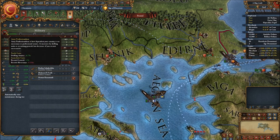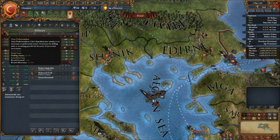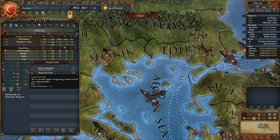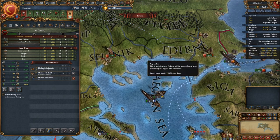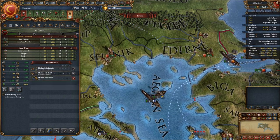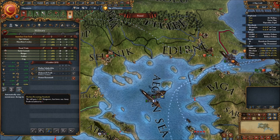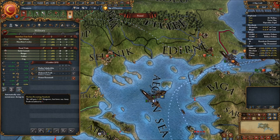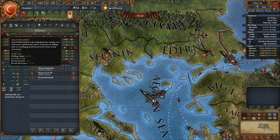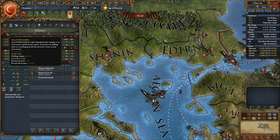To gain professionalism: every recruited general gives you 1%. Drilling armies gives you a certain amount per year depending on how many regiments of your force limit are currently training — all our army is training but we still only gain 0.7% per year because we have 28 regiments out of a possible 38. You can also gain two years' worth of manpower by sacrificing 5% army professionalism, and each recruited mercenary unit reduces professionalism by 0.15%.